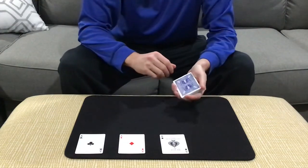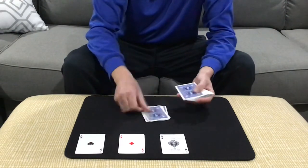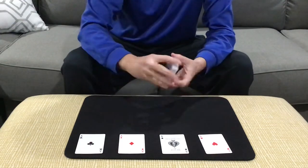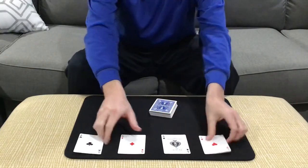And then for the ace of hearts, we can spell anything, really. In fact, let's spell 'anything' — A-N-Y-T-H-I-N-G — and there we get the ace of hearts. And that one is called Anything Aces. It's by Paul Gordon. You can find that in Card Magic Companion.